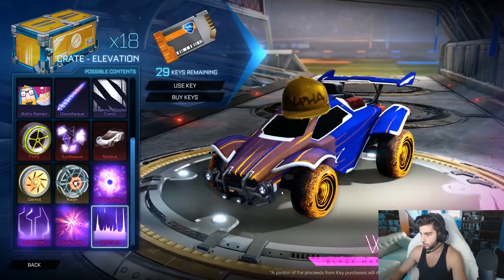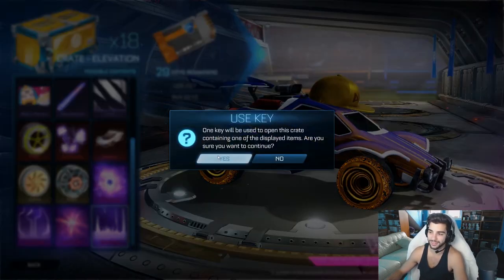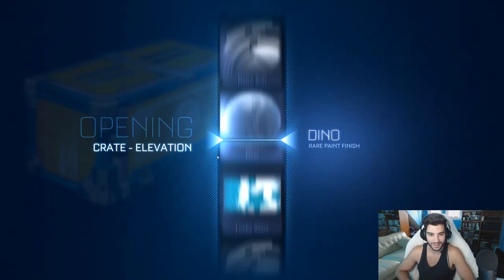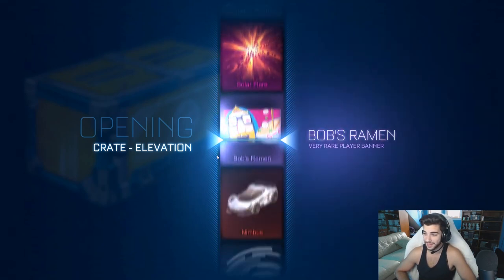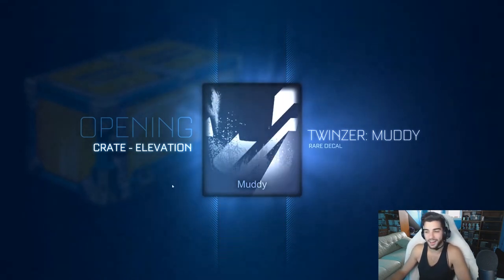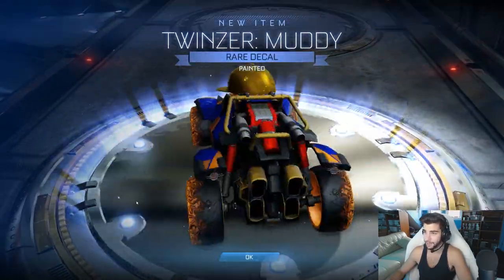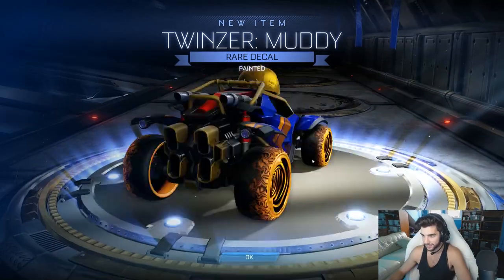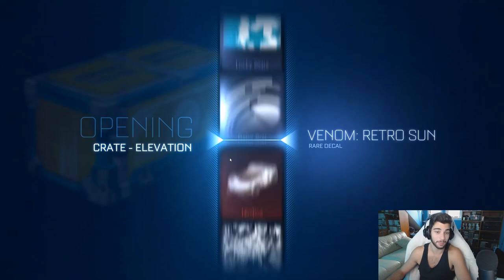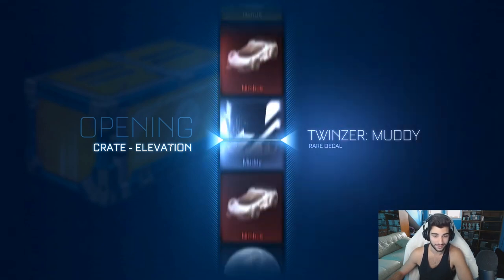This is the other new universal called Wet Paint. It's okay — I'm not really a huge fan of it. It's nothing too cool, but cool enough. If you guys like it, it's in this crate, so go open some of these things and enter the giveaway to get 10 free keys. Here comes the bad luck, as I was expecting. I can't believe they put in Twinser decals — no one uses a Twinser. No offense to anyone watching who does, but there's very few of you out there.